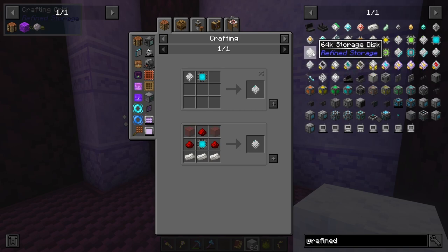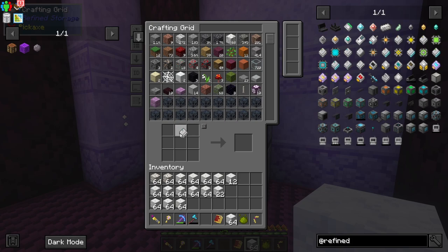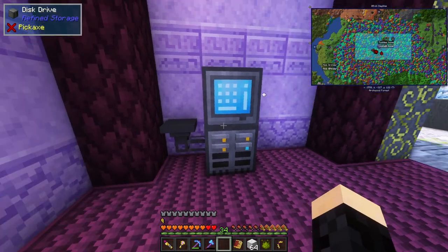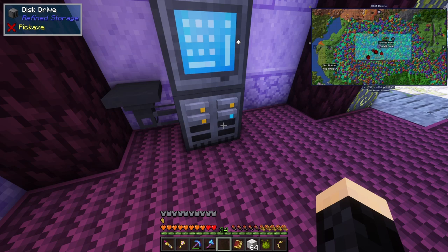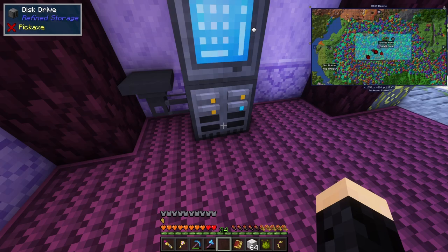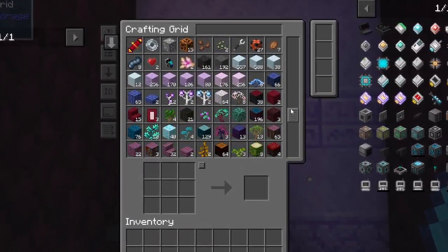It didn't take as long as I thought - I had some resource gathering to do but I can finally make a 64k storage disc. This is why you want the crafting grid - it's like having a crafting table in your inventory and you can grab whatever you need right from the system. Now I added 64,000 more capacity, so I can 100% fit all my items in here. I went ahead and transferred the rest of my items - now everything from my storage room is in this one block.